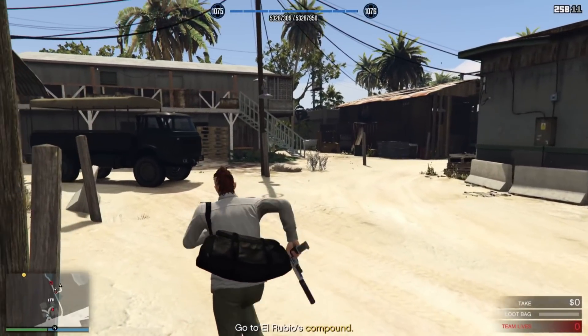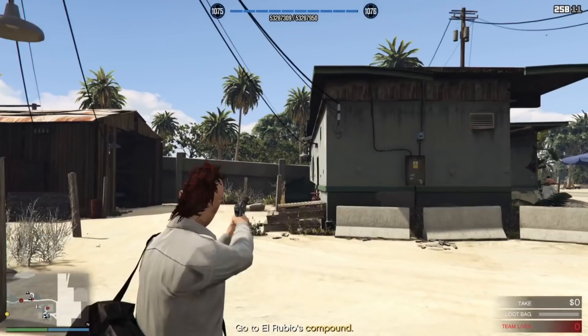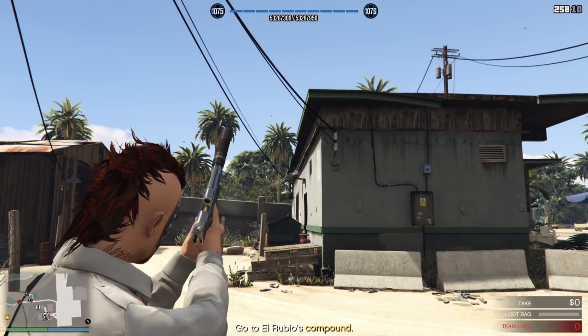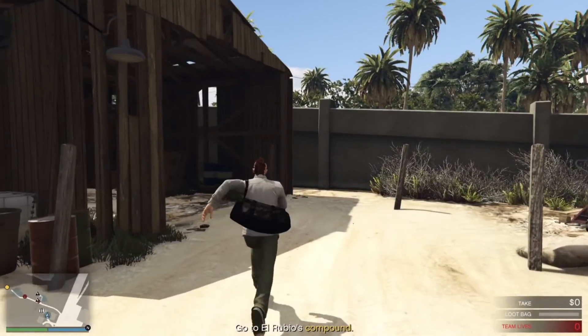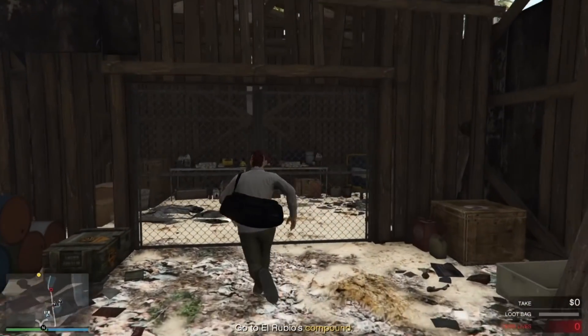Hey, what's going on everybody? It's Tyler, a.k.a. Ty Killington. In this video, I'm going to be going over with you guys the best way, in my opinion, to exit El Rubio's compound.